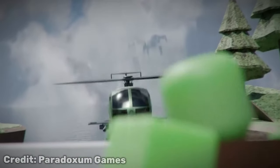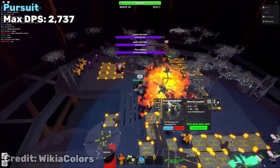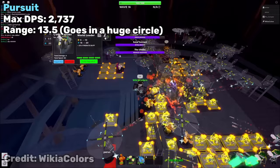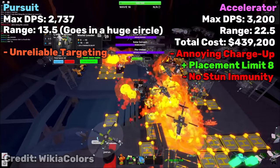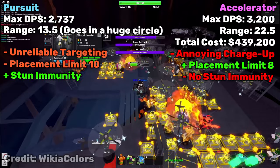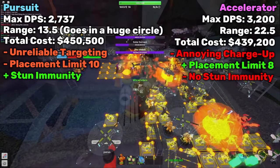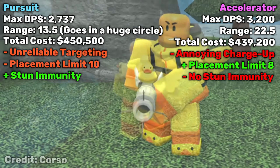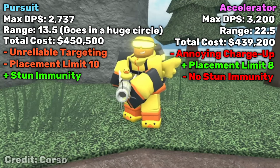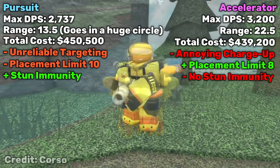Now, with the Pursuit getting reworked soon this segment may be invalidated, but let's compare it to the Pursuit anyway. The Pursuit's max DPS is around 2737, and its range is pretty big, but the targeting is unreliable at times, so I'll give the point of range to the Accelerator this time. However, the Pursuit does also have stun immunity. With the Pursuit costing around 450k to max out, it's actually a little bit more expensive than the Accelerator. The conclusion? I'm actually giving this round a draw. The Accelerator has more reliable range, more DPS, and is cheaper, but the Pursuit's stun immunity and overall bigger range are pluses too. It really just depends on the situation.